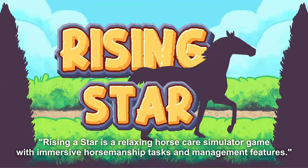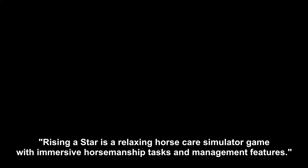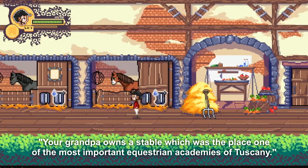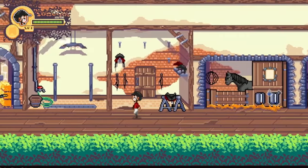Number 8: Rising Star. Rising Star is a relaxing horse care game simulator developed by Stinky Cat Game Studios, with immersive horsemanship tasks and management features. Your grandpa owns his stable, which was the place of one of the most important equestrian academies of Tuskenny, but now you're old enough to take care of it. The release date is currently unknown, but you can add the game to your wishlist on Steam.